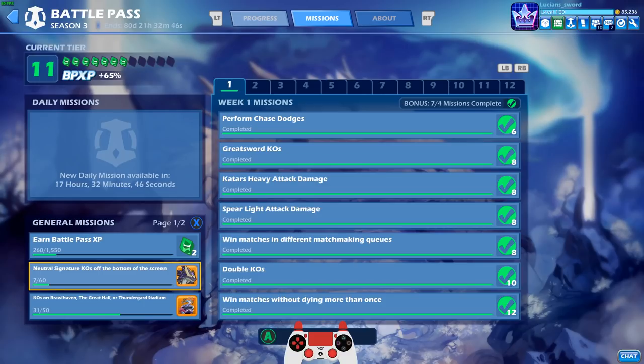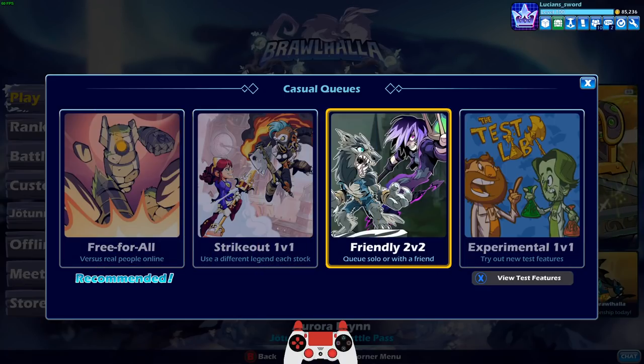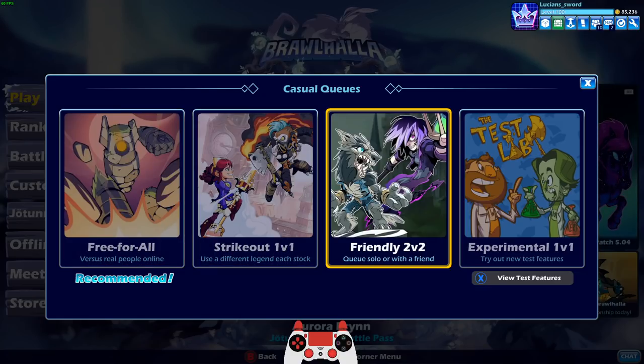There are a couple different ways you can go about doing this as quickly as possible. You can either do it in free-for-all, which is what I recommend — it's probably the fastest way — or you could do it in 1v1, 2v2, or Strikeout. It doesn't really matter which game mode you pick, but if you want to do it the fastest, free-for-all or 2v2.